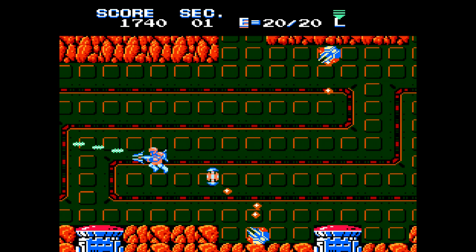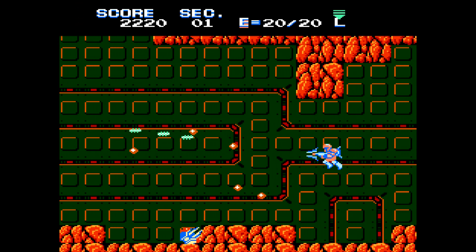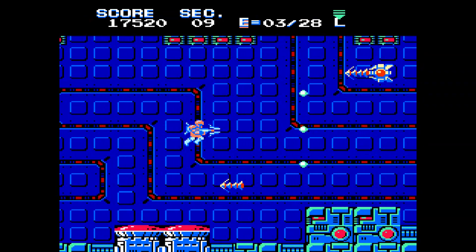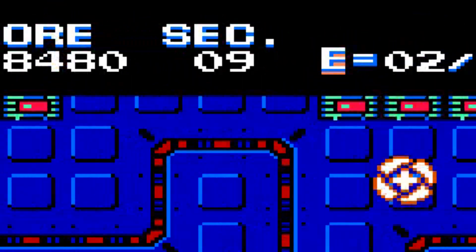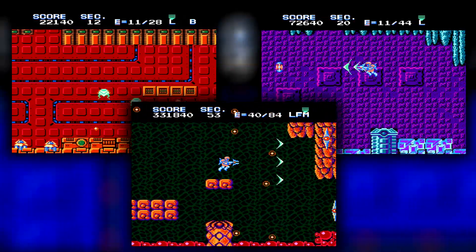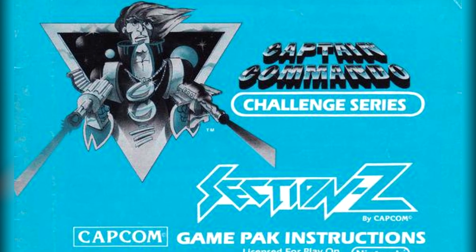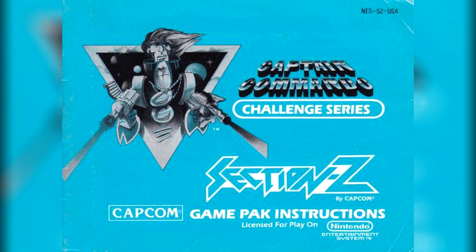Section Z on the NES retains several core elements from the coin-op machine, such as firing your weapon in both the right and left directions using the A and B buttons respectively. The sections, however, no longer correspond to letters of the alphabet, instead assigning each section or room a number, 1 through 60. The game is broken up into three large areas, each consisting of 20 sections apiece — not four stages as stated in the manual, or through sections A to Z. Capcom's early NES manuals were notorious for providing incorrect info, not to mention peppered with spelling and grammatical errors.